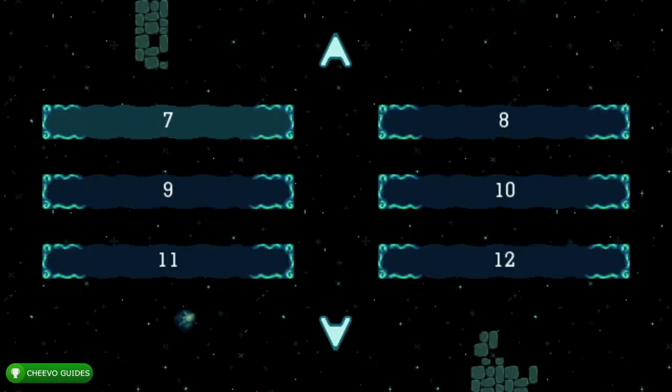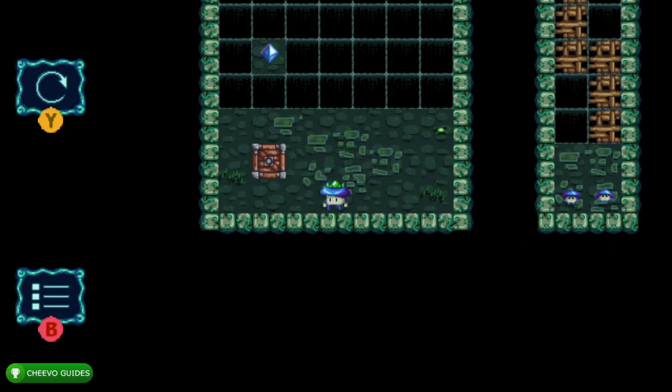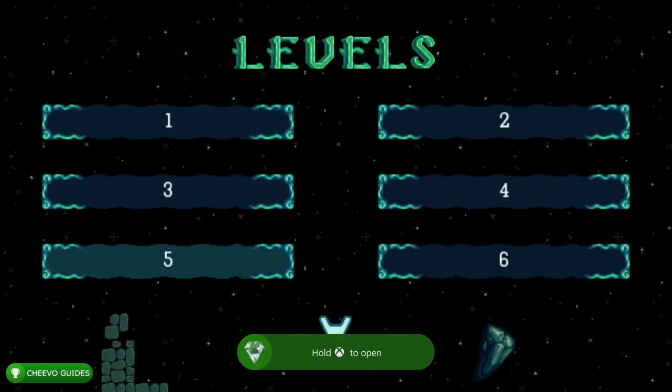Next we're on to the third secret crystal. Go to the menu, go to level select, and select level seven. On level seven this one's super easy as well — just put the crate right there and collect the crystal. This is going to give you an achievement called Secret Crystal Three for finding the secret crystal at level seven.